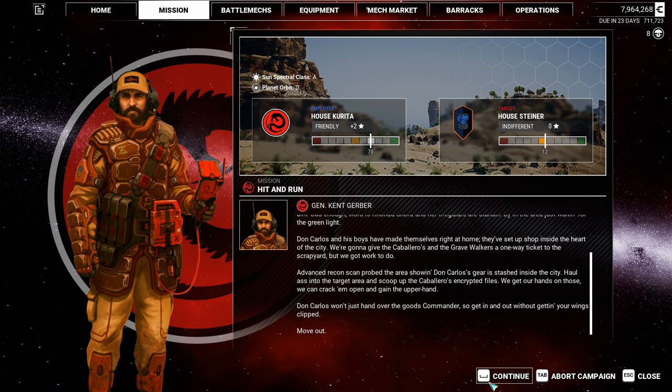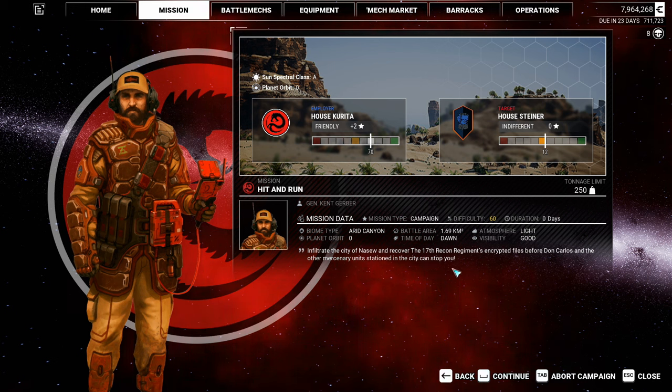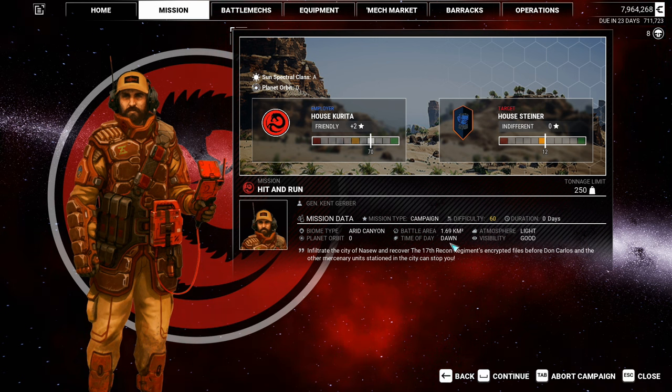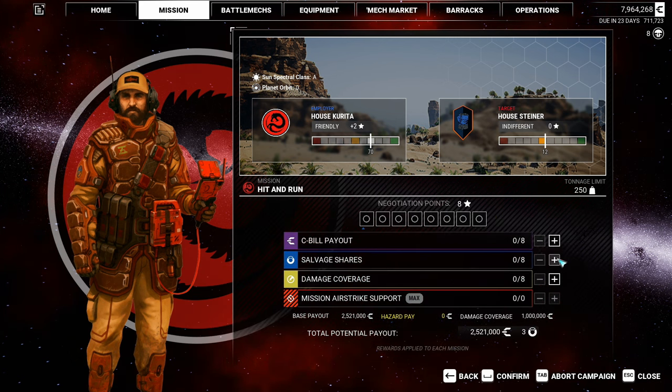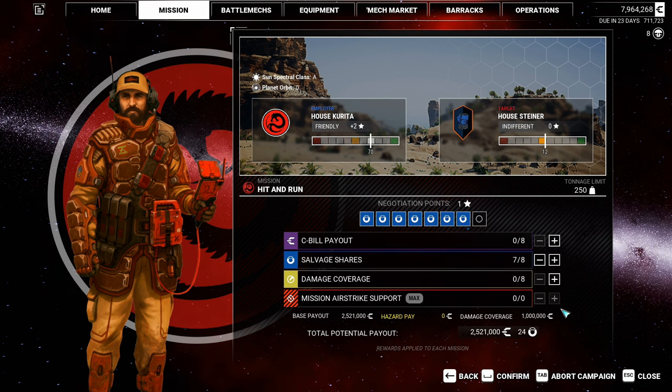We're still indifferent with Thau Steiner. Infiltrate the city of Nassif and recover the 17th Recon Regiment's encrypted files before Don Carlos and the other mercenary units can stop you. Really a hit-and-run on Arid Canyon — it's kind of small. At dawn, atmosphere is light, visibility is good. Difficulty 60, tonnage limit is 250. Salvage: 27, 2.5 million. Maybe some insurance, just in case — damage coverage of 1.4 million. Yes, that's definitely worth it.